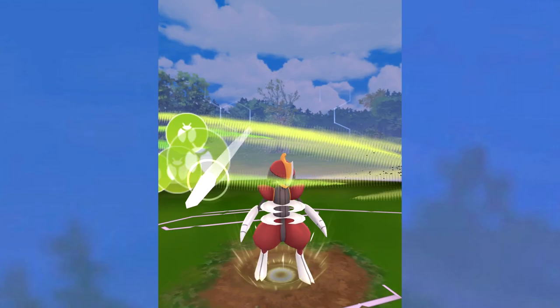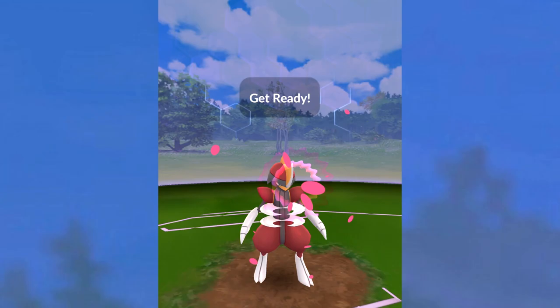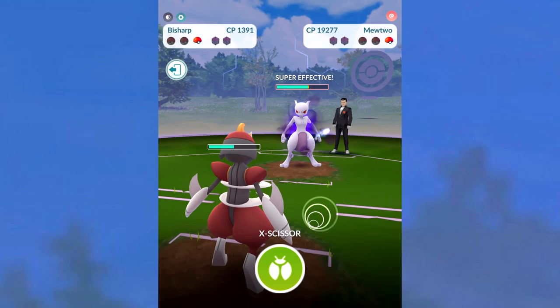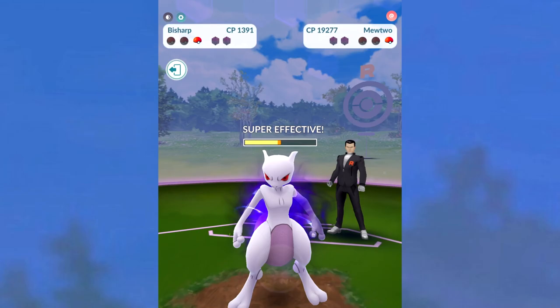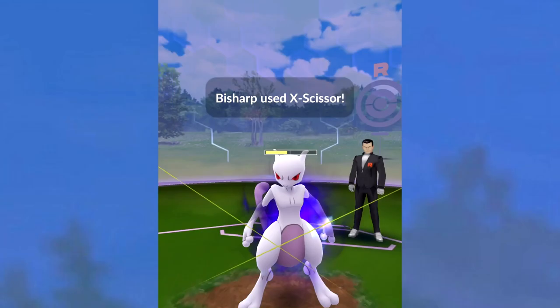We need that energy to go up against this Mewtwo, who's gonna take super effective damage from X-Scissor. Bug is super effective against it — and so is Dark, which is our fast attack. Now, we're actually gonna run away from the encounter or let ourselves get KO'd, because I don't wanna use my super rocket radar — I wanna bring you guys more videos. This is gonna win; it's extremely obvious. You just need Bisharp for two hits, and on the second hit Mewtwo is gonna send confusion out, but it won't deal damage if you attack before then. If you try to get three attacks in, it is going to hit you.